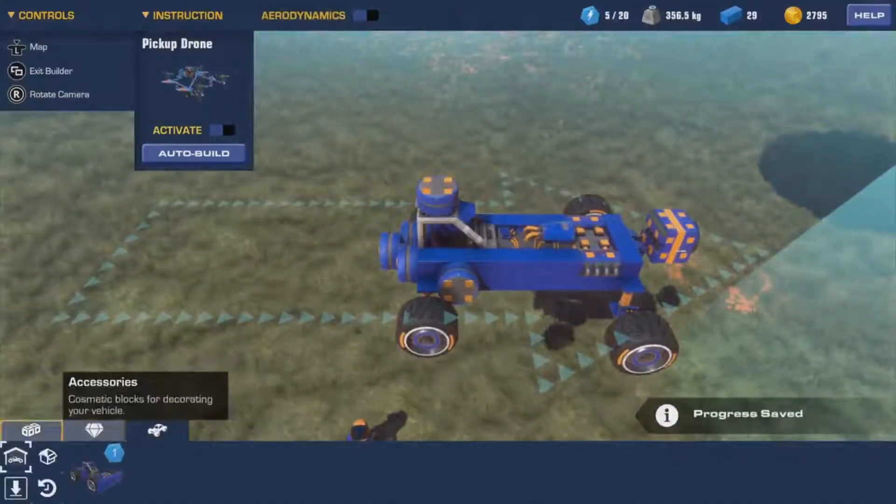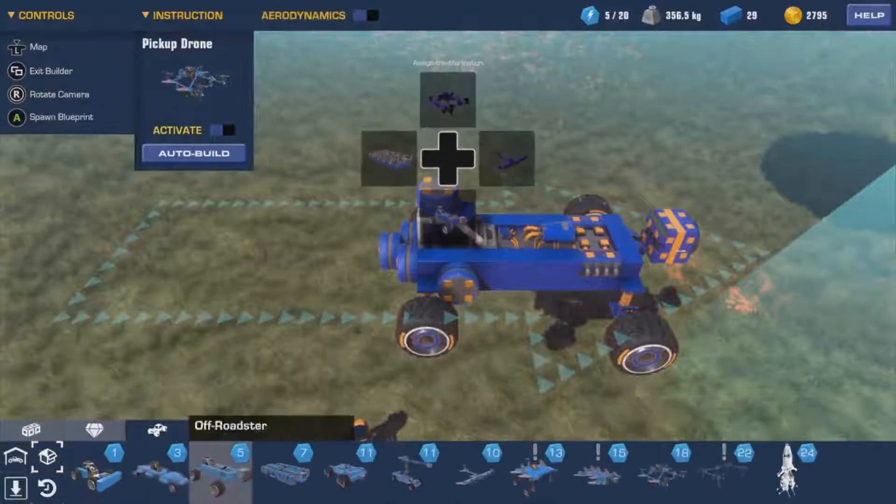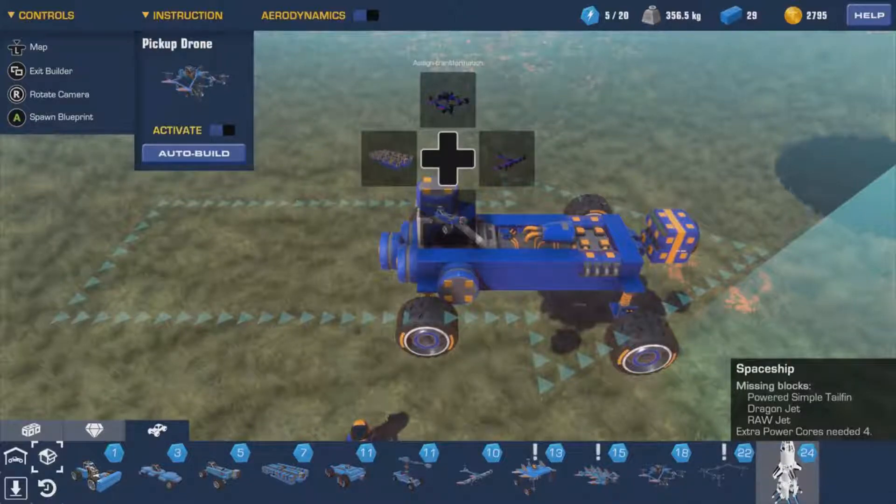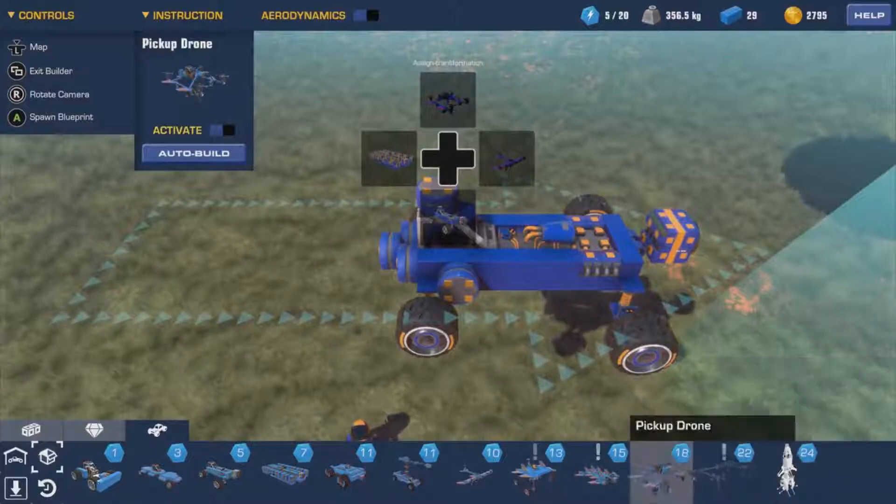Does that give us another thing to build with? I don't think it does. So yeah, we're missing: powered simple tail fin, dragon jet, raw jet, and extra power cores. Only four more power cores needed though, and then we just need those three things and we can get out of here.